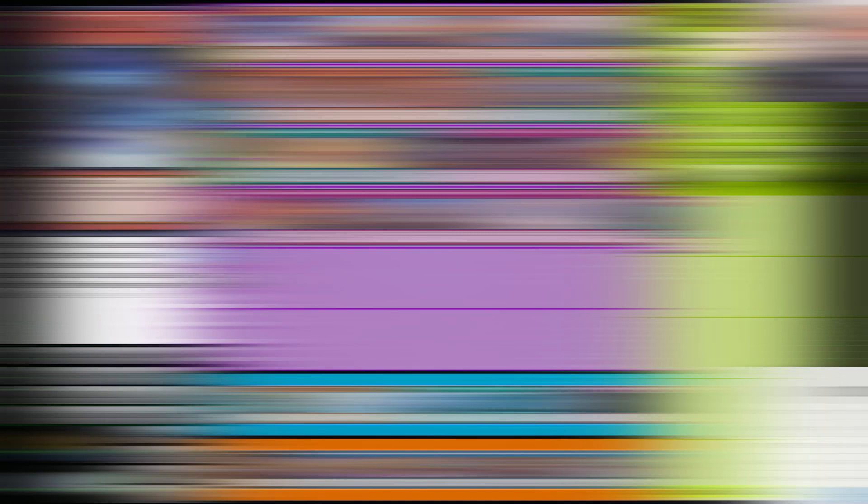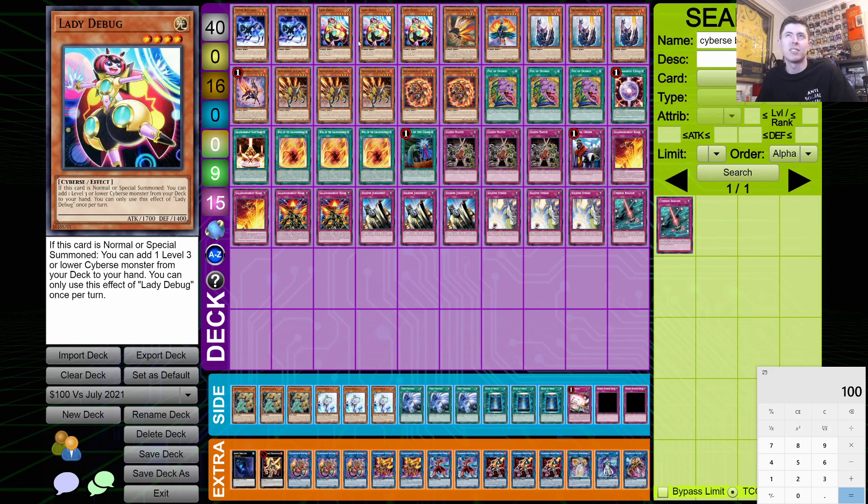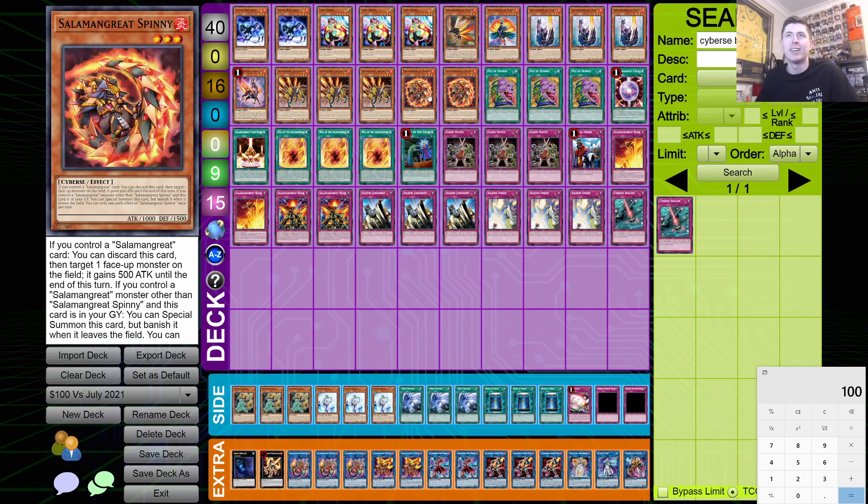Going through the final list: two Flame Buffalo, three Lady Debug — five one-card or one-and-a-half-card starters. Then one Falco, one Foul, three Foxy, one Gazelle, and we bumped up to three Jack Jaguar for maximum engine consistency — they were also super cheap cards. Two Spinny — we would've liked three but it was one of the pricier main deck cards. Hopefully they don't get banished off Pot of Desires.